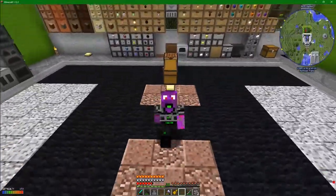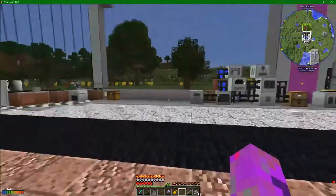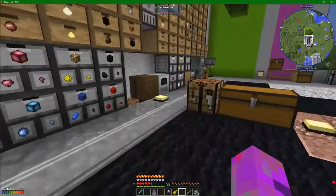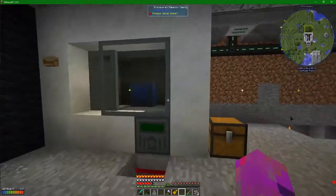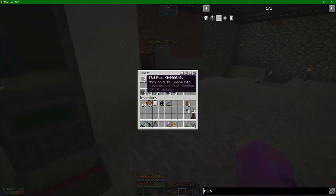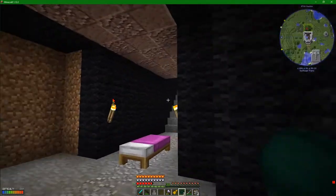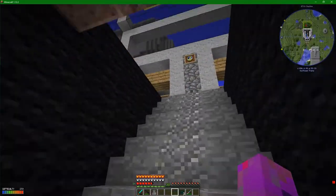Hey guys and welcome back to Atom Smasher, a technical mod pack all about smashing atoms and going to space. We are in the middle of splitting atoms right now - you can see down below my fission reactor is still ticking over. We are nearly out of fuel but I have managed to make myself a few more fuel rods. You can see we're starting to build up a stockpile of depleted fuel, so I thought it might be time to make a way of dealing with that.